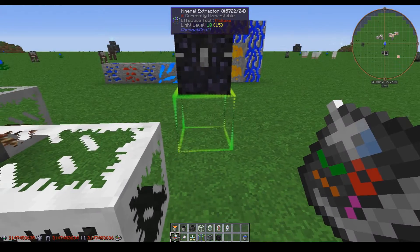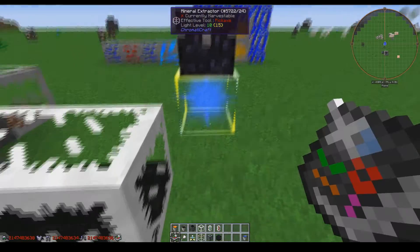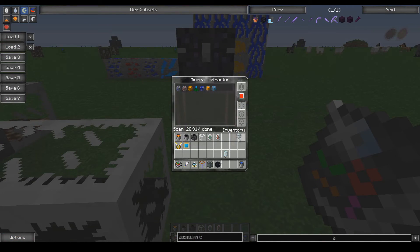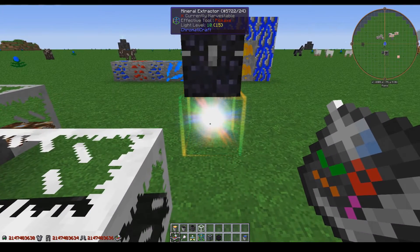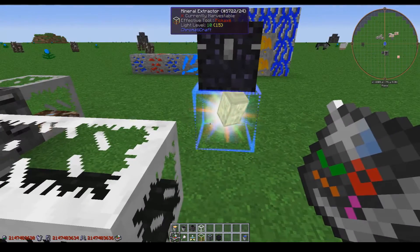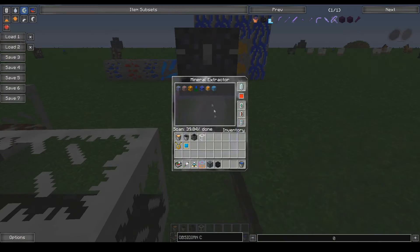For each upgrade you put in, it gets a different color — one gets red, one's blue, one's green. When they all combine, they make a fabulous little energy node inside. Then when you add the energy crystal, it looks really cool and lights up.